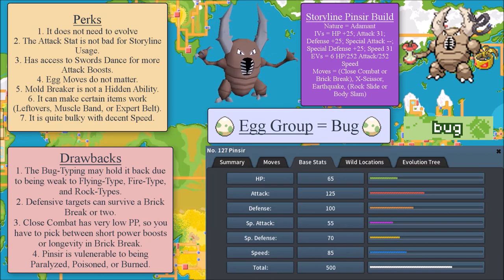Pinsir's role is to be a hard-hitting physical Pokemon. Now you might be asking, what are the cons? The bug type may hold it back due to being weak to flying, fire, and rock types. For example, if you're fighting against things like Onix or Graveler with a high defense stat, that might give you some problems, and they can retaliate with rock type moves which chip at Pinsir's health, since Pinsir is a bug type and can't take that too well.